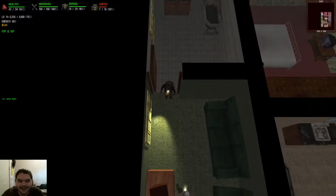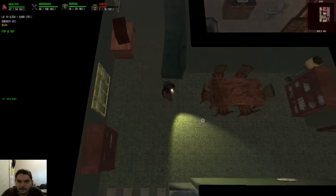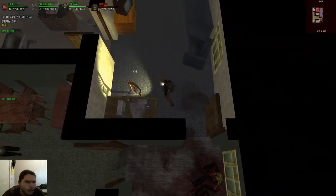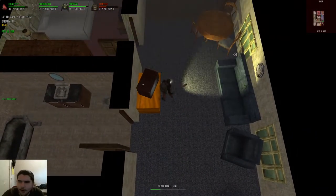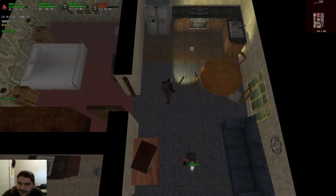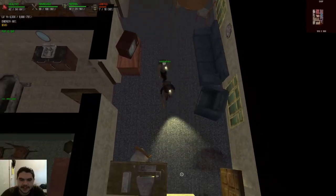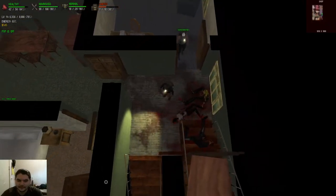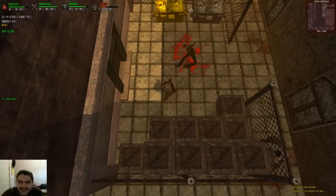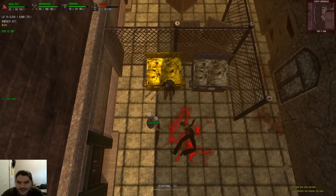I actually got to head back. I have like one more space. I guess we can do like another building. What do you mean you have one space? Like, you've been finding stuff and just not telling me? I've been finding ammo. I'm going to have to check the VOD, dude. I have seven slots left, and I'm the one finding the sports armor and golf clubs.